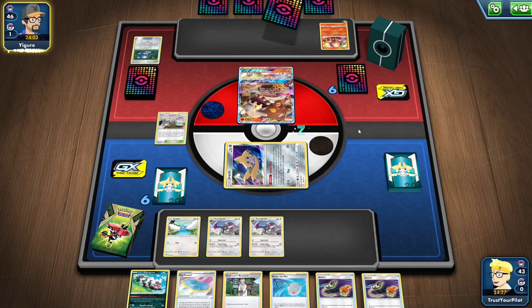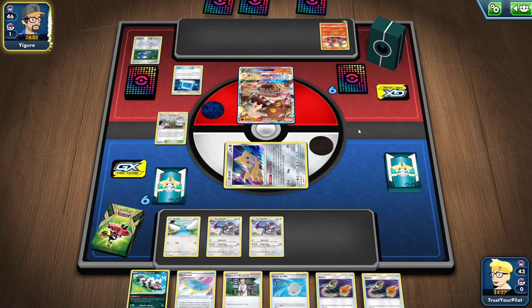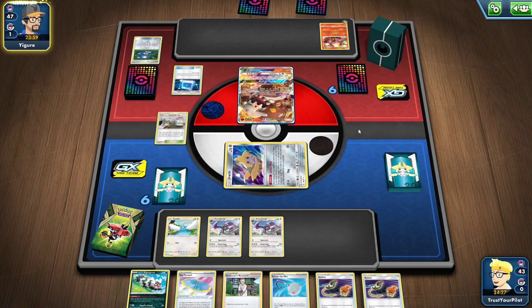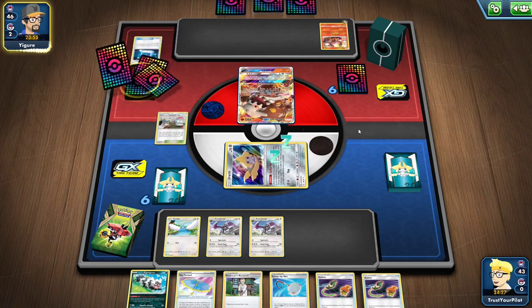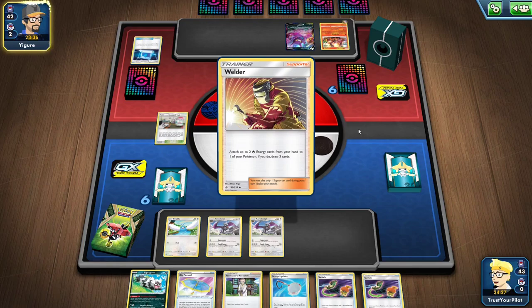There are going to be some things in this deck that are a little unorthodox, but the deck is really good. Rhyperior in a Welder deck — I think there are two of those. You're going to see a whole slew of Pokemon that are just here to help different matchups. This deck actually won a tournament. Any deck that can utilize Welder and Aurora Energy and just go crazy is going to be really good.